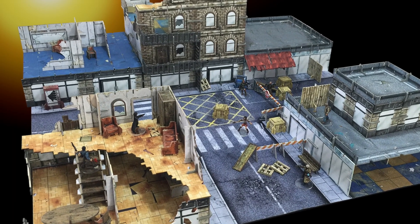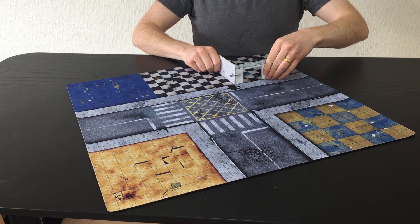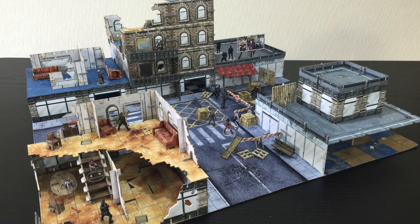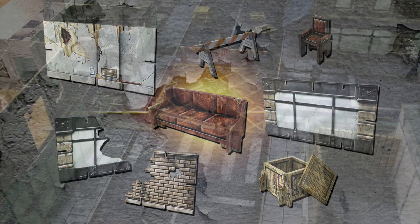Battle Systems Urban Apocalypse is a fully modular terrain system. Simply lay down the game map, slot the terrain together, and you can build any shape urban city or town. It's already fully textured, there's no painting required, and so it's ready to game straight from the box.